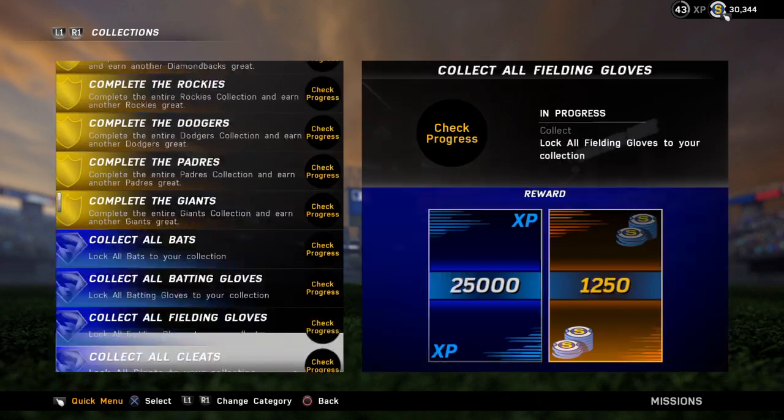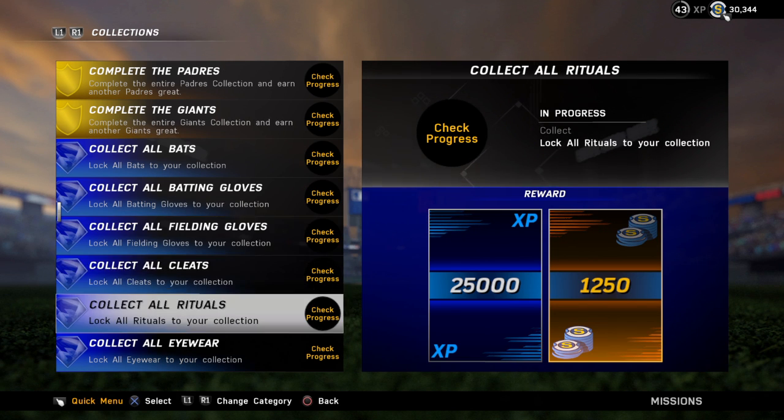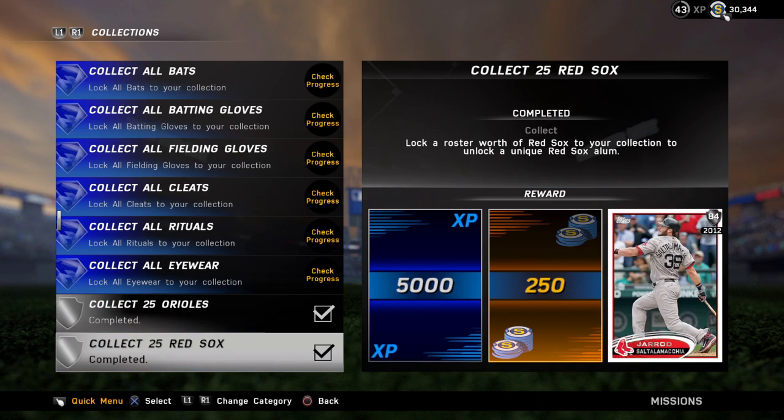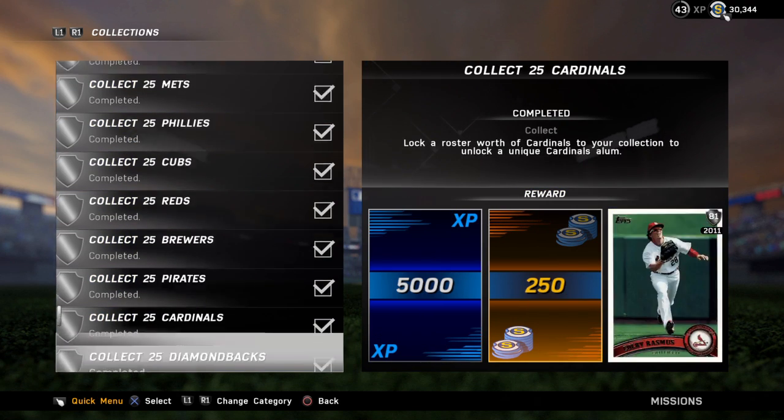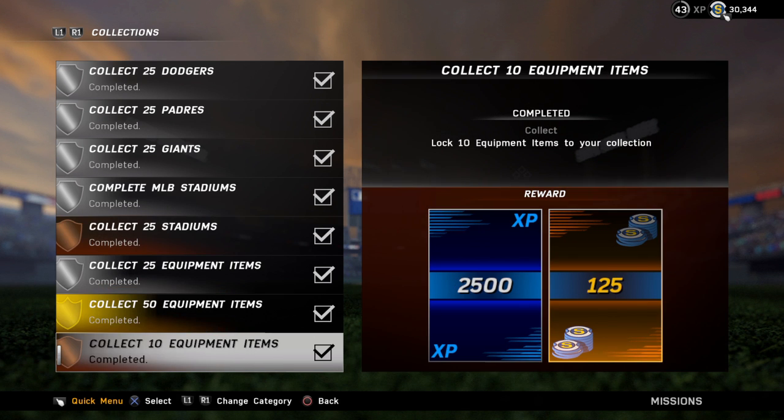There's 25,000 for NL Central as well. And then for completing the collections for all the bats, gloves, or rituals — whatever — you get experience as well. So what you can do is finish those if you haven't already, and you get experience.